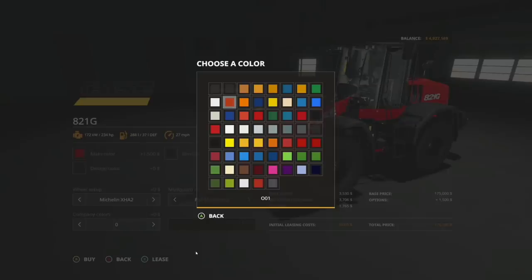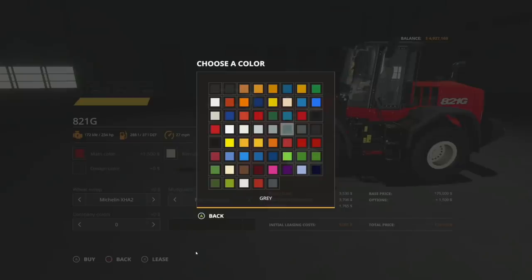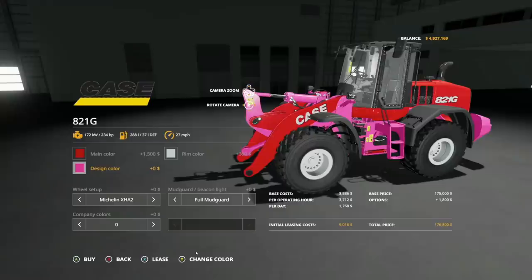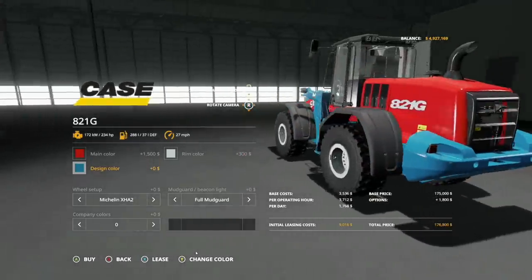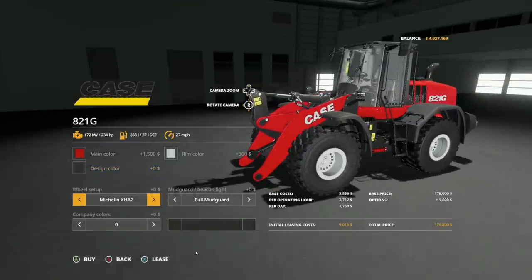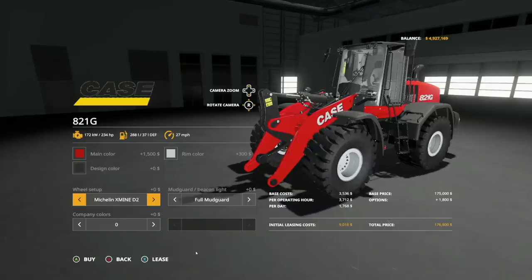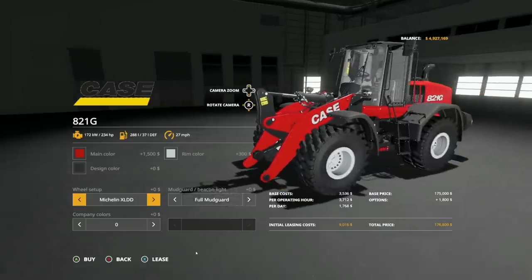One of the coolest things is you can turn this into a Case if you really want to. I think silver is still going to be the best one. Design color changes the entire look — holy cow, look at that. Red, white, and blue — yeah, we're going to put that back to standard. Wheel brands: we've got Michelin XHA2s, XLDD2, XLDD, XMind2, XHO2 — quite a few different Michelin tires here. Really cool to see that.